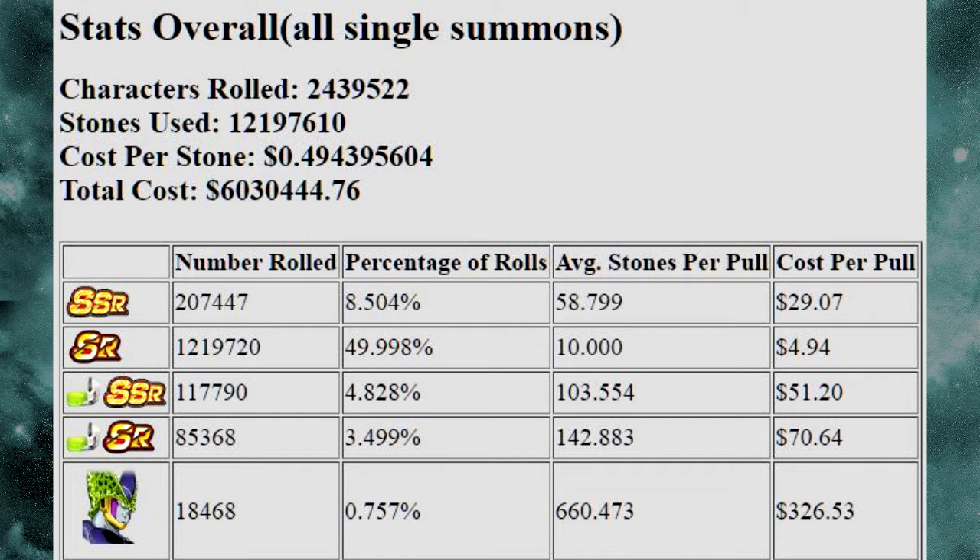The average SSR pull based off of the JP version was at 8.5%. If this is updated or if anything changes, I'll be doing a video on that.